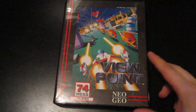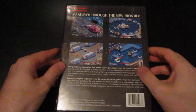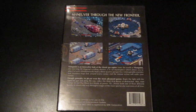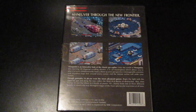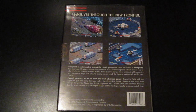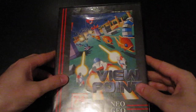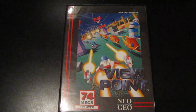Then one of the better shoot-em-ups on the Neo — Viewpoint, a really gorgeous isometric shooter. You fly from one corner to another, which is unusual since most shooters go top to bottom or left to right. This isometric style hasn't been used many times — Zaxxon comes to mind. What's funny is Zaxxon was made by Sega and Viewpoint here is made by Sammy, and even though they were made many years apart, Sega and Sammy are now part of the same corporation. A funny tie-in.